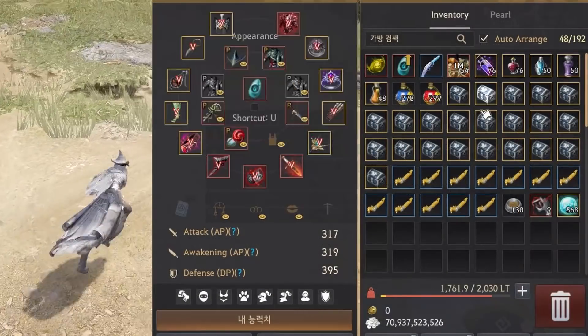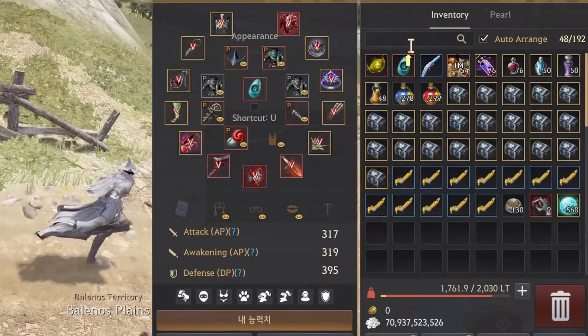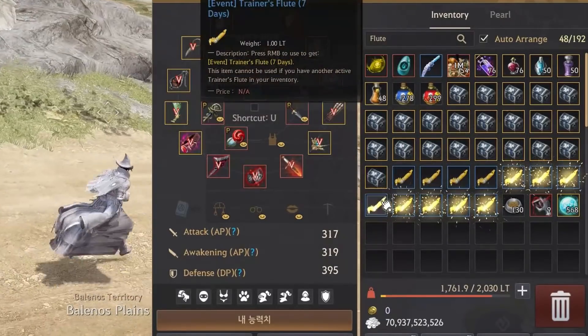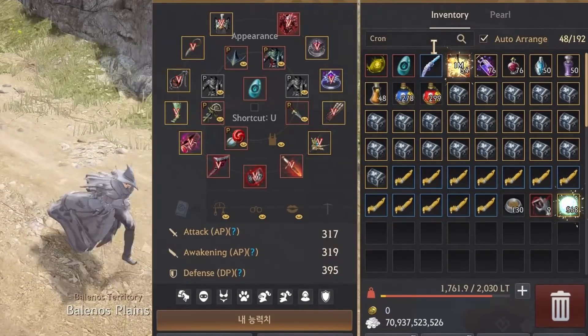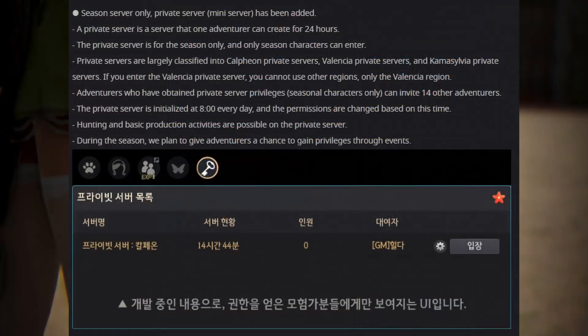You can now search for items in your inventory and storage. This is an update we thought was added maybe a year ago but ended up being a useless addition. However, this is indeed what we asked for — the ability to search your inventory for an item and have that item be highlighted, for players like me who struggle with inventory management. This is a godsend update.